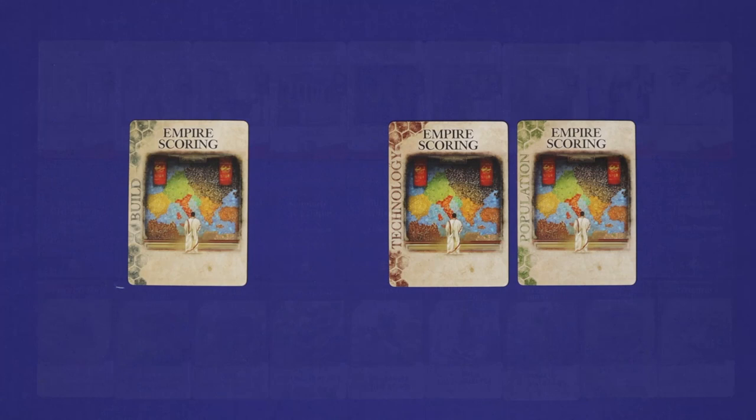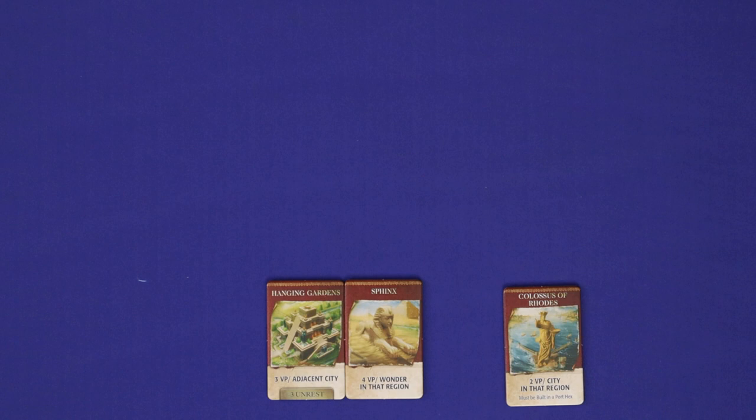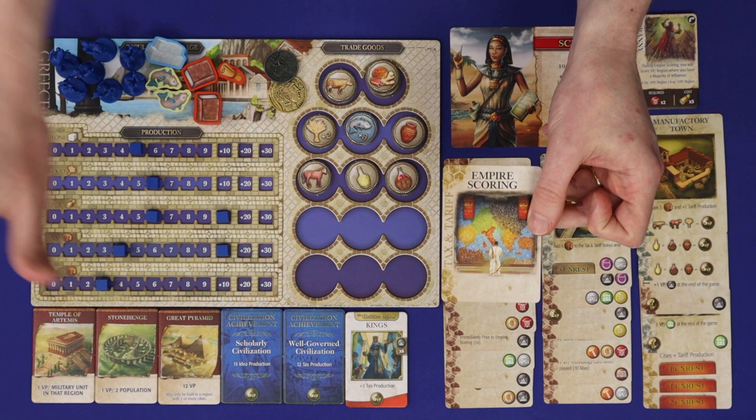The game end is triggered when a third empire scoring card is drawn and resolved. It can also be triggered when two out of these three rows of tiles — the Golden Ages, Achievements, and Wonders — are gone. If triggered by this second means, perform empire scoring immediately, even though no card was drawn. After that empire scoring, continue playing until all players have had the same number of turns and then play one more round. There can never be more than three rounds of empire scoring in the game, so if you trigger a fourth during this phase, ignore it.